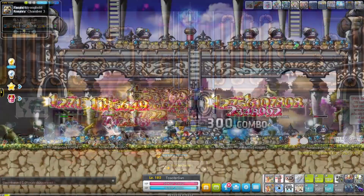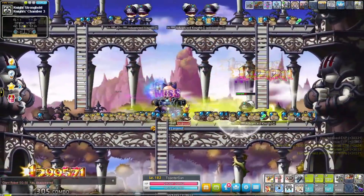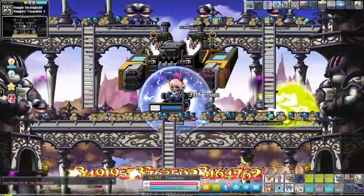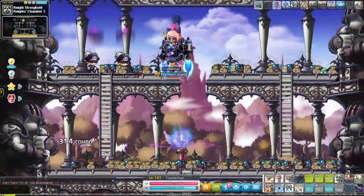At level 181 I went to Knight Stronghold Chamber 3. I dropped all my turrets at the bottom so I myself could focus on the top two platforms. This area maybe isn't that great EXP-wise, but at least runes and bounty hunter portals appear here so usually it evens out.